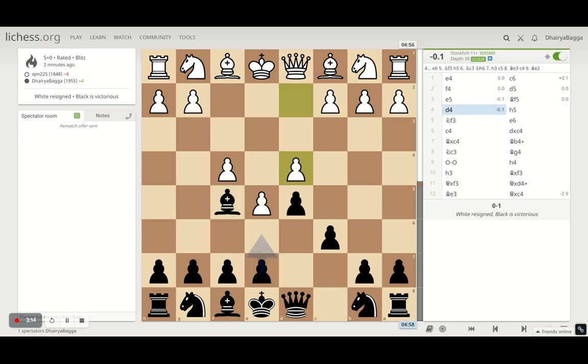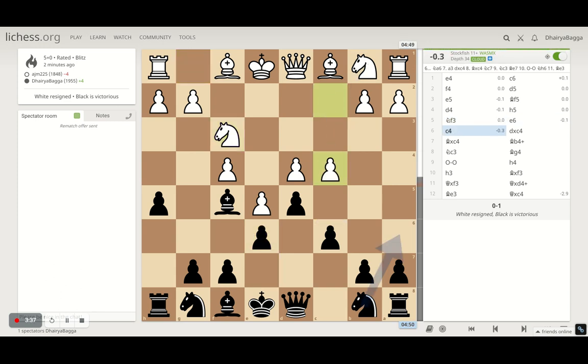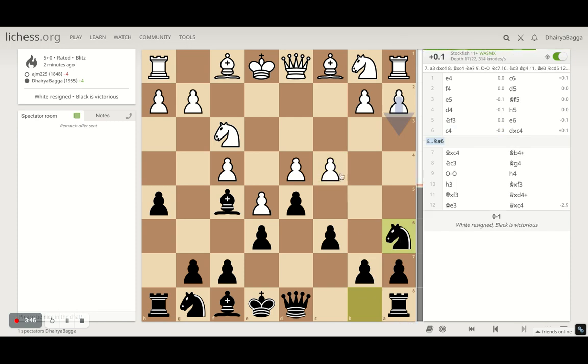Here the opponent responds with d4, going for the center. I played h5, just making sure that if the queen comes over here at some point I don't hang my bishop — I want to take control of h5 myself by playing it. Opponent plays knight to f3, I play e6 now. My opponent responds with c4, and I take on the pawn — that's the best move, probably. With computer analysis you can also bring the knight to a6.